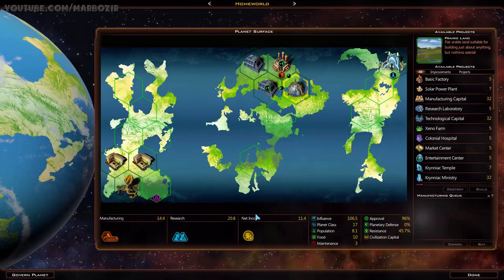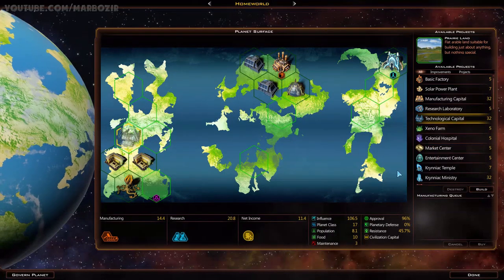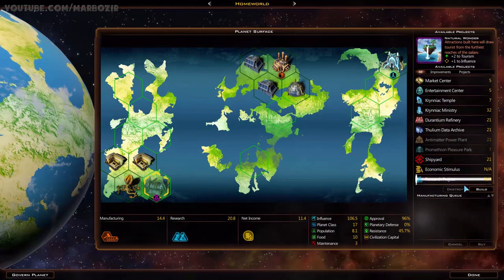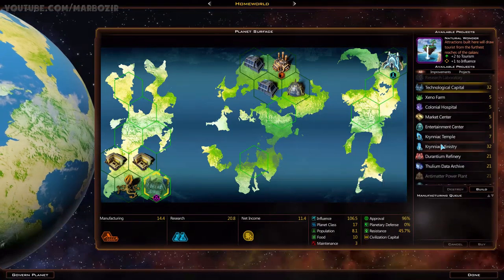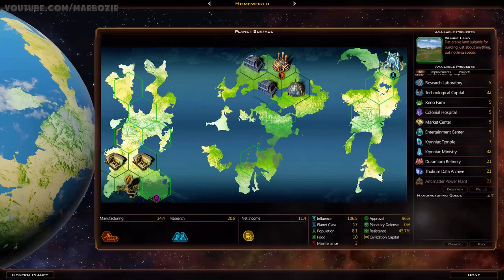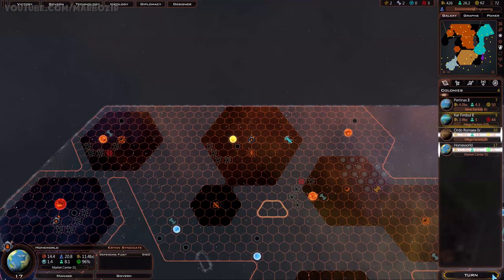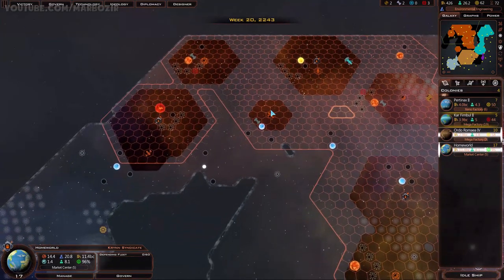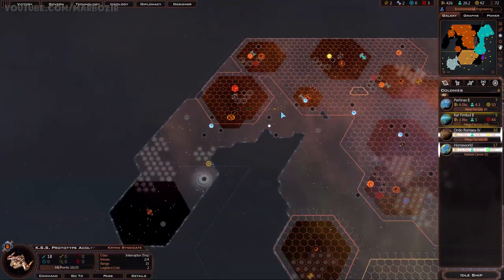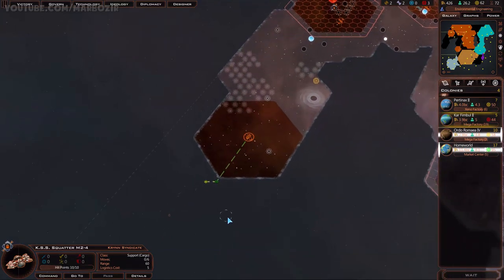Idle colony - that's our capital. Everything is upgraded. 32 turns to get technological capital - that's a little bit too long. I can't really get tourism with anything just yet, so I'll have to pass on that. This was plus 1 to wealth - I could get a market center here which would also give me extra wealth. Might as well take advantage of these bonuses. The colony ship is almost there - fingers crossed for a colonizable planet.